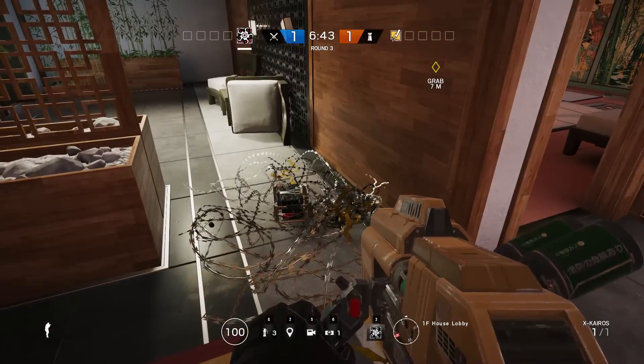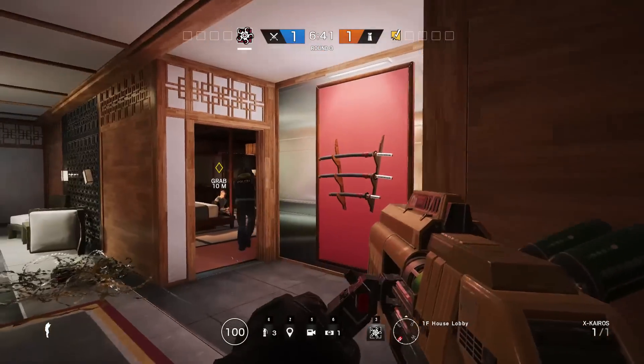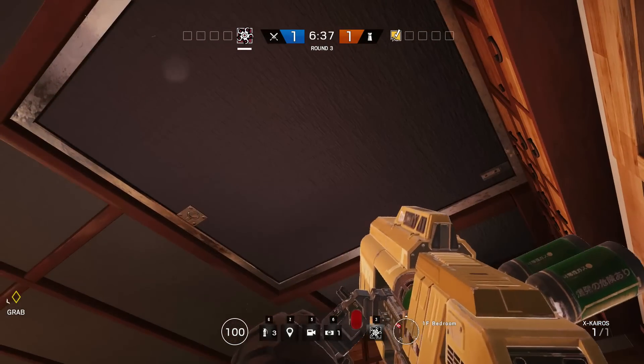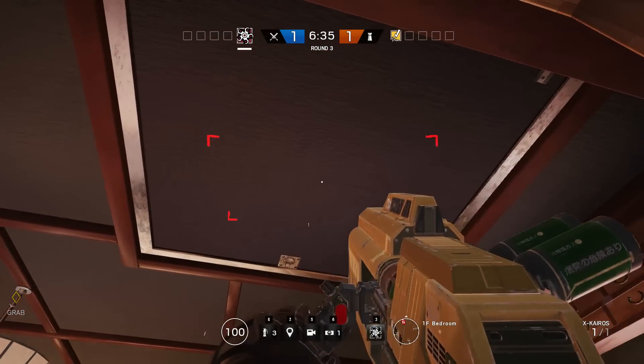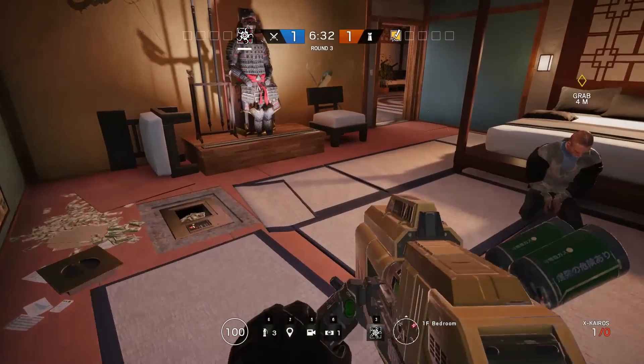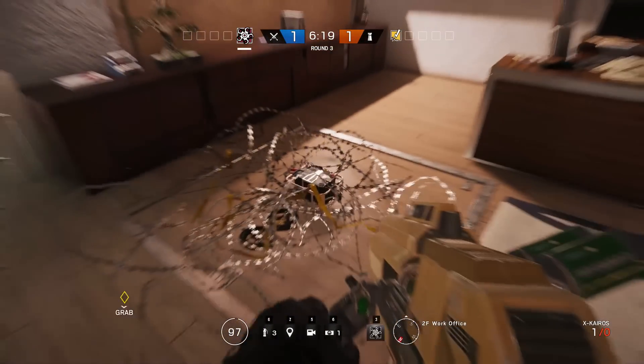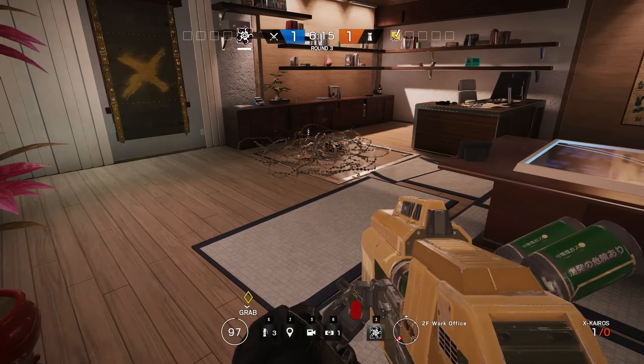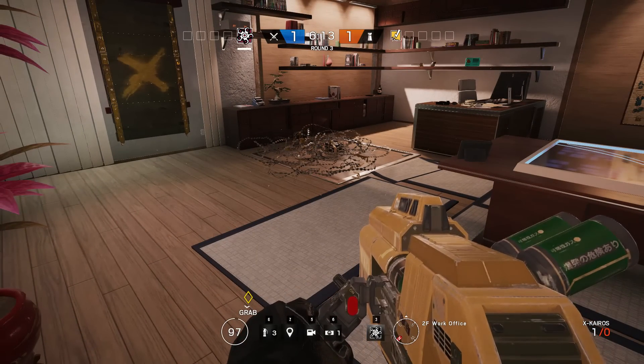If on the other hand the electrified wire is on the other side of a breachable surface — just like this ceiling hatch — then your X-Kairos pellets will be absolutely fine, as is to be expected. And as you would also expect, detonating the pellets will destroy both the barbed wire and the battery at the same time.